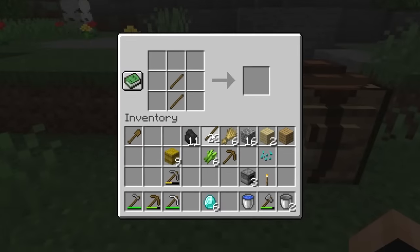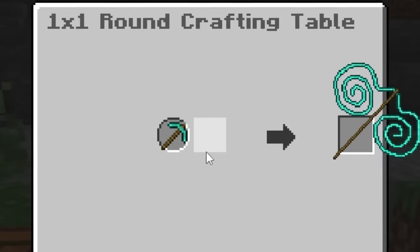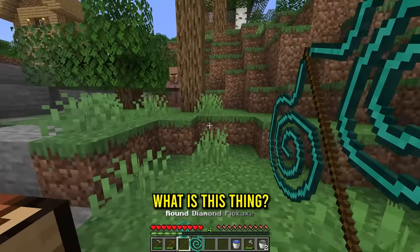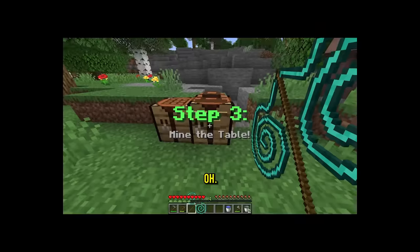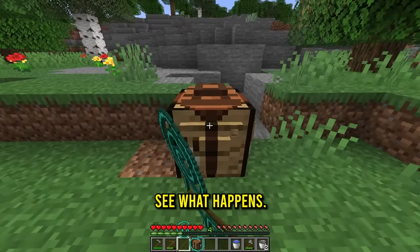Now let's grab the pickaxe we needed so we can get more rounder crafts. This is the round crafting table and this is the normal crafting table. In the normal crafting table we're gonna make a boring good old diamond pickaxe, but we gotta make the crafts rounder with this table where we're putting in one diamond pickaxe. Oh my gosh, we get a round diamond pickaxe!